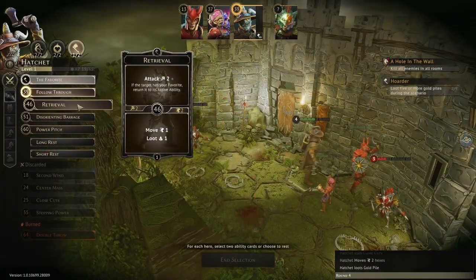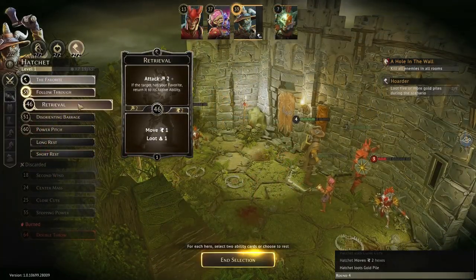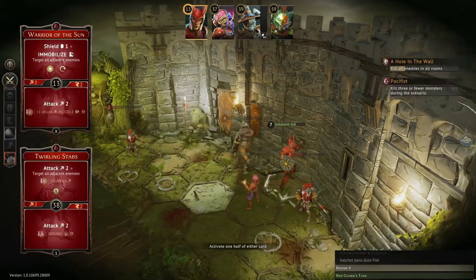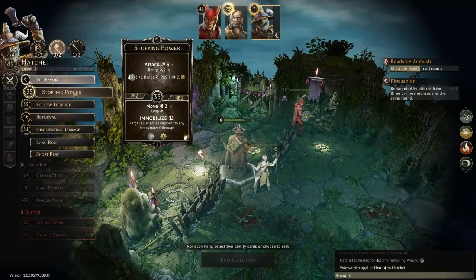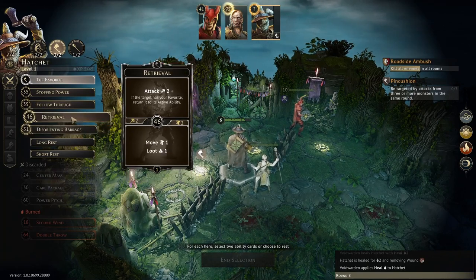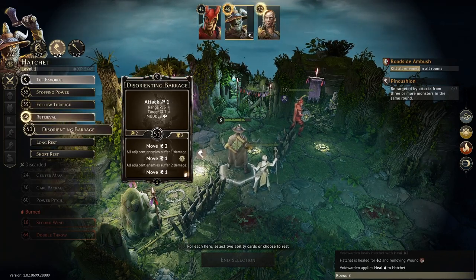Hatchet doesn't have any late initiatives at level 1, so there won't be much opportunity to go late to avoid aggro or let enemies come to us first. The hand size will also limit our use of lost cards, as having the favorite active already leaves us down 1 card. So let's get into the cards now.